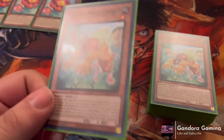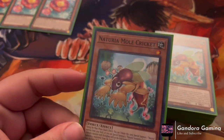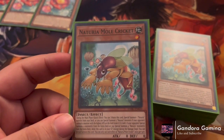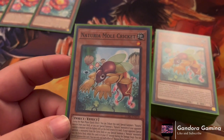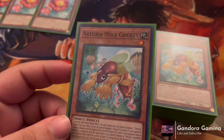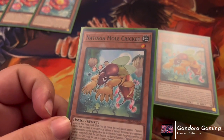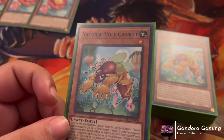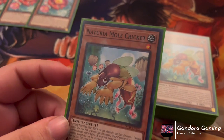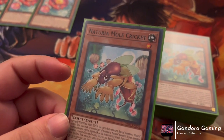Another really good thing about Naturias is that they're all Earth monsters, meaning all the Bystial cards don't work on them, which is fantastic. A lot of people are switching off DD Crow to Bystials — DD Crow would hurt this deck, but Bystials don't. I will say Ash Blossom really hurts this deck because you do pitch for cost, but Ash is seeing less and less play because of Tearlaments, so this is a really good rogue option.